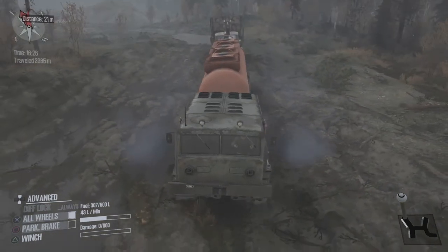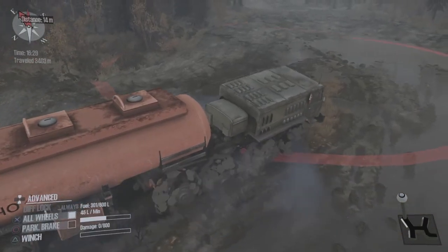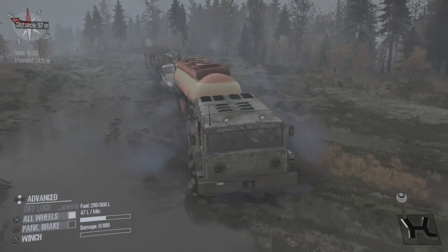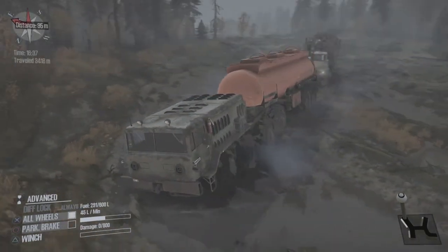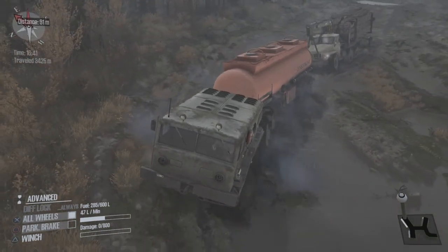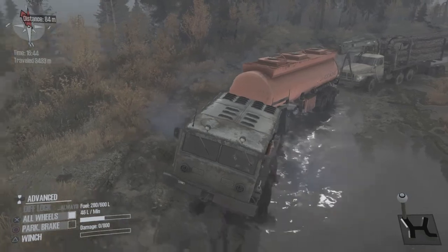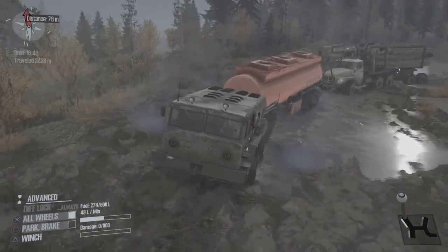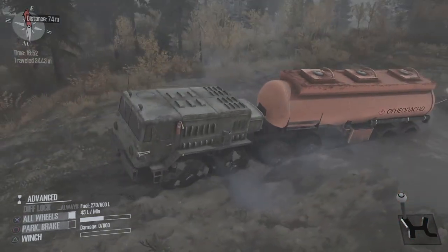Oh, we got a bit of a lean on there, buddy. We're going straight across here. I don't want to drag him through any more crazy obstacles. Come on D535, you can do it — I believe in you. If you saved these two trucks from the hill, you can get them through this no problem. That truck behind us is going to be the lead truck for our next convoy, so that's going to be interesting.